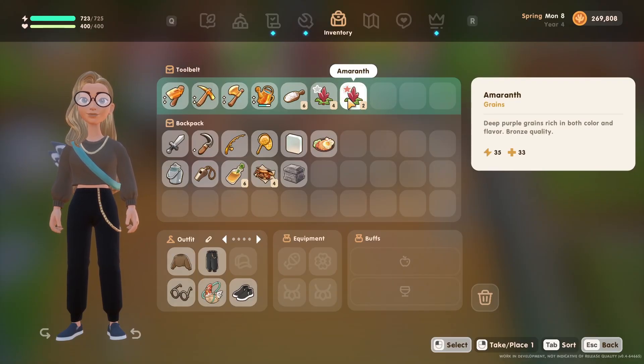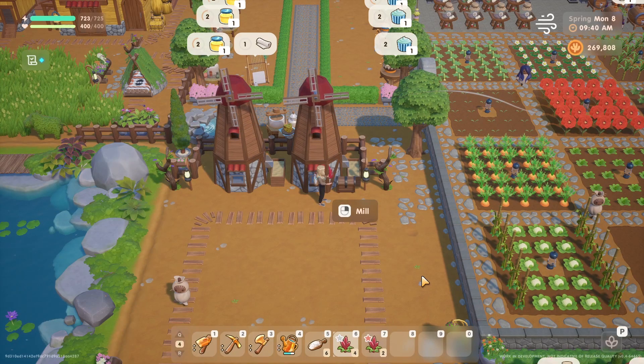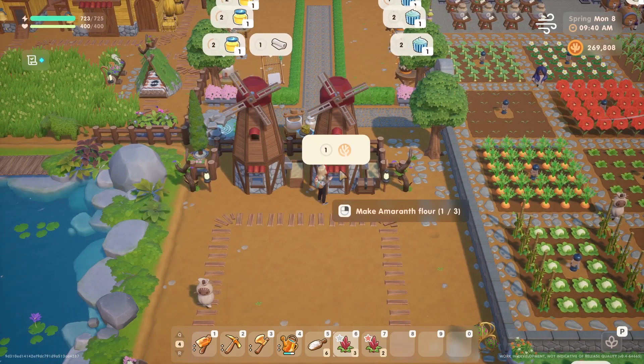A little honorable mention: you can now also process amaranth in your mill, similar to sea salt, sugarcane, and wheat.